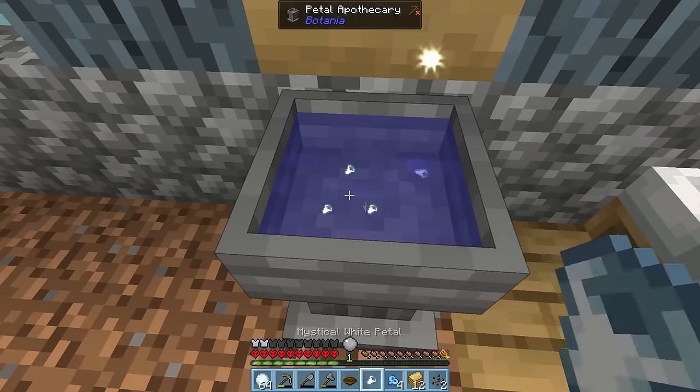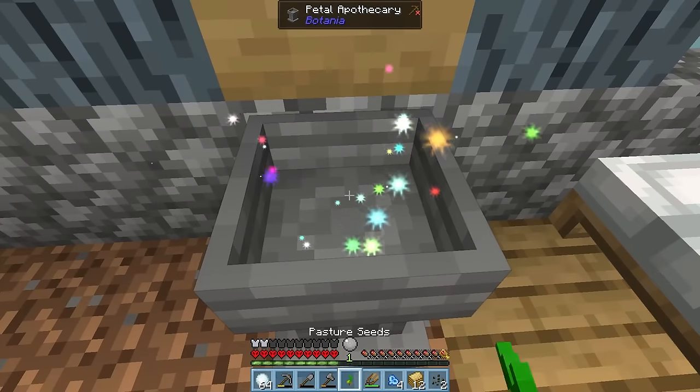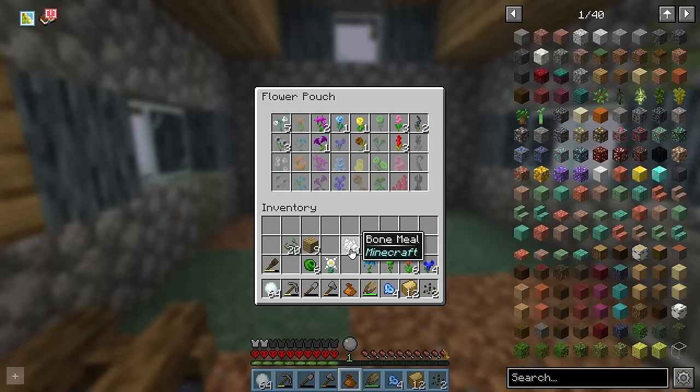We can also throw in four white petals to get ourselves a pure daisy. Let's make a pasture seed too while we're at it, so we can turn this dirt into grass. And finally, while we're at it, we have a ton of flowers — a flower pouch will for sure be needed to keep them organised.